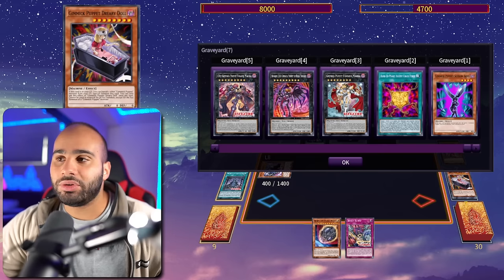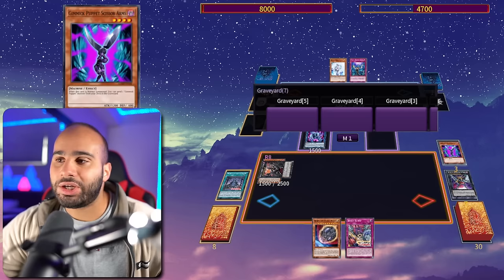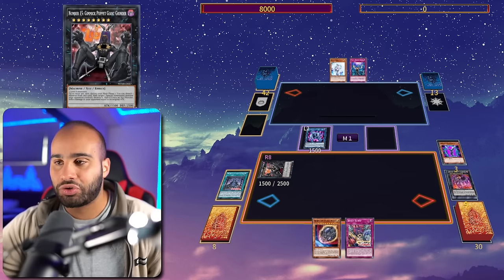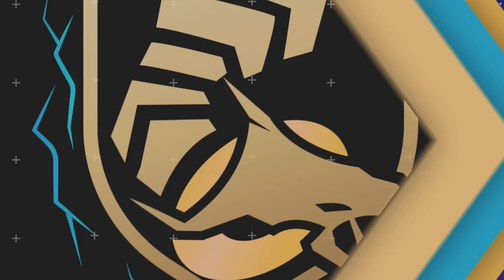Makina revives back the Dark Strings, same as the start of the combo. Then revive Puppet of Strings, and for Chimera Doll you can send the Dreary Doll or go for Terror Baby — it doesn't really matter too much. Dreary Doll revives back, then go for Giant Grinder to destroy. Drawing Rank of Magic would also have been FTK in this situation, so the garnet doesn't matter whatsoever. That's combo number two.